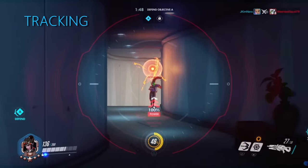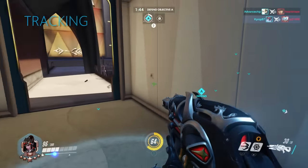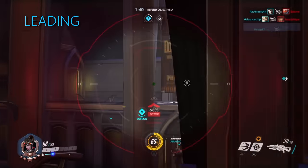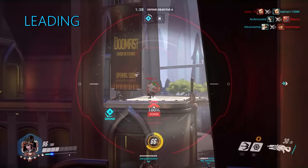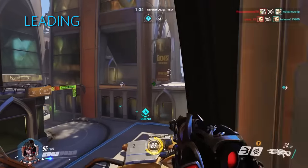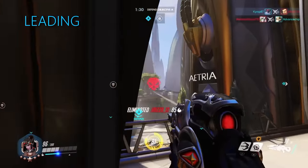Tracking could be used during a fully charged sniper shot, but it doesn't really add anything that leading and flicking can't do already. Leading is usually used when the target is unaware of your position or just isn't worried about your shot and doesn't try to evade. Leading is a great way to secure the kill without wasting shots, and trust me, you want to avoid wasting shots, which I will explain later.